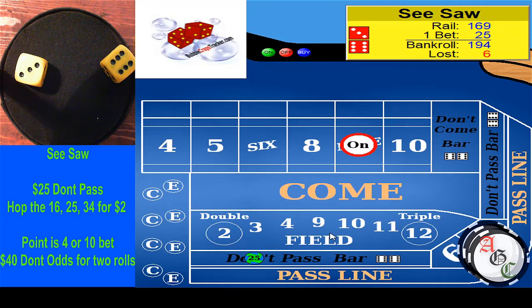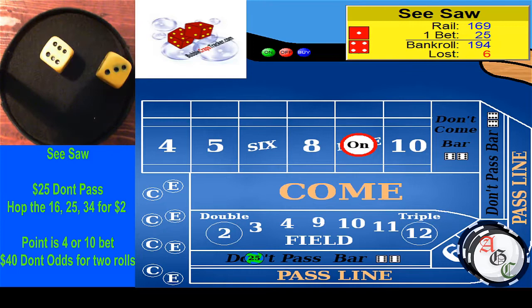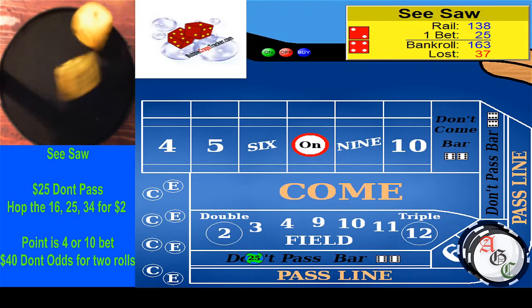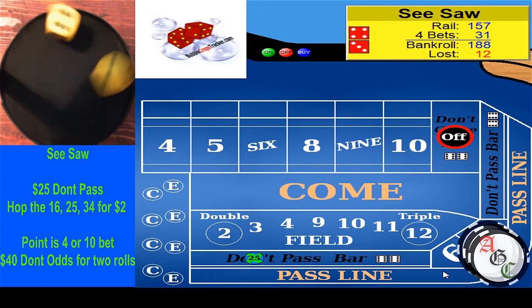We have $25 on the don't pass and we're waiting five rolls before we start playing. A roll of 145 — that's one. A 639, that did not help us, that was terrible. We're back out with $25. After a 628, 426, and 437 — we just got our $25 back. We lost $12, which was our prop bets on the come out. We're hedging a little bit, trying to maximize.